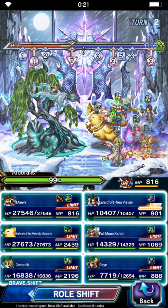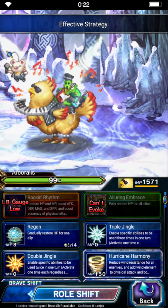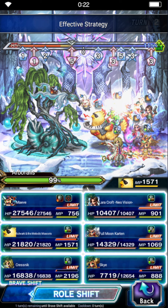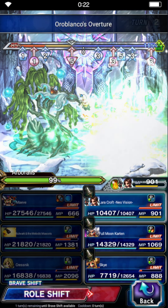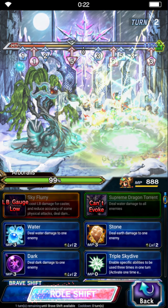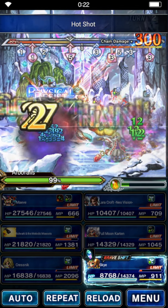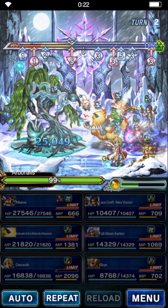Maeve is going to effective hunting call and wild barrier. Bulwark is brave shifting, going to triple Chirup, Hurricane Symphony, and Oroblanko's Overture — so we do have all the killers up and running. Arcane stimulant on Kresnik. Lara will just triple hot shot. Carton will just triple haunting. Skye goes back to base and uses sharp spear and double brisk tailwind. I might get a second LB stack if super lucky, but I don't — doesn't matter.